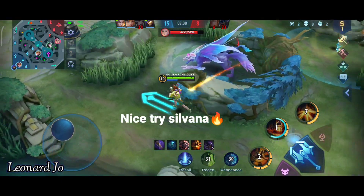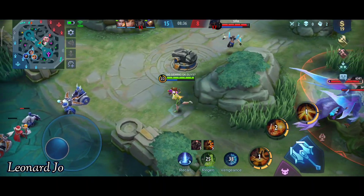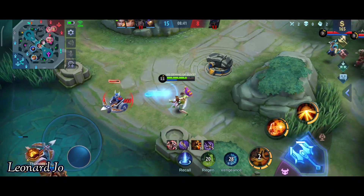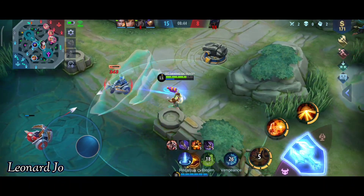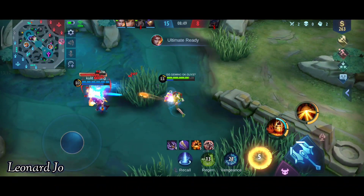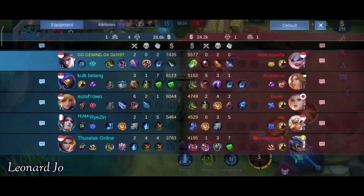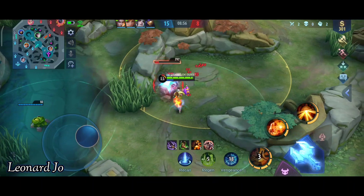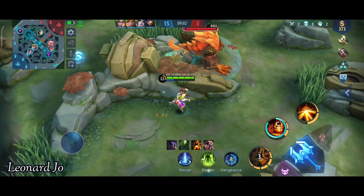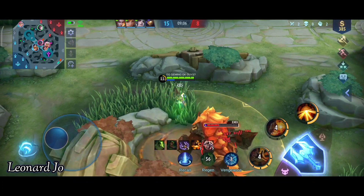Wah Silvana disitu ternyata - udah lihat sih tadi dia di map. Apakah Leonard punya haki? Hahaha tentu saja tidak. Oke kita bakal langsung ambil little wanderer ya, tapi ada Aldus - udah pasti ditonjok nih hahaha, diambil coy. Wah disini Popol-nya kepala batu sih - dia gak bikin WON guys ya, dia maksa Windtalker. Ini saya anggap orang-orang kayak gini tuh terlalu meremehkan ya, meremehkan lawan, tidak respect item coy.